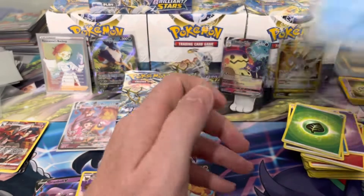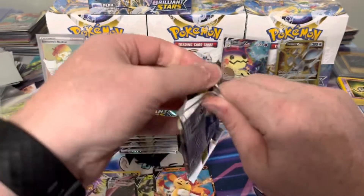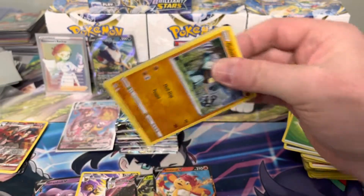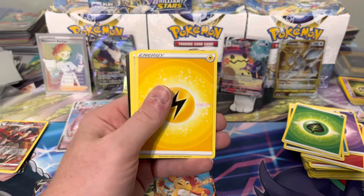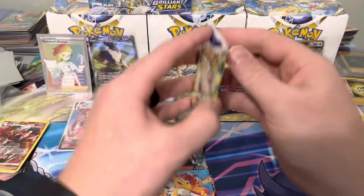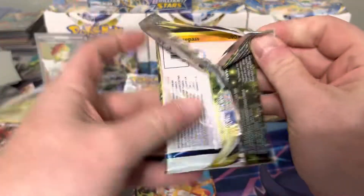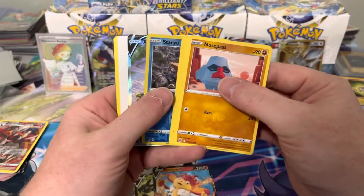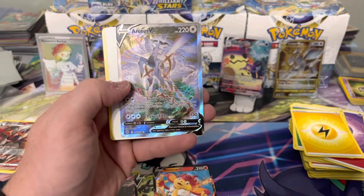New Silver Tempest coming out in November — the set looks pretty good, especially with the announcement of Lugia recently. It'll be interesting to see if they have a Lugia alt art. I'd like a Lugia alt art similar to the Charizard. We've seen the V and V-star versions. And then — we pulled another alt art!